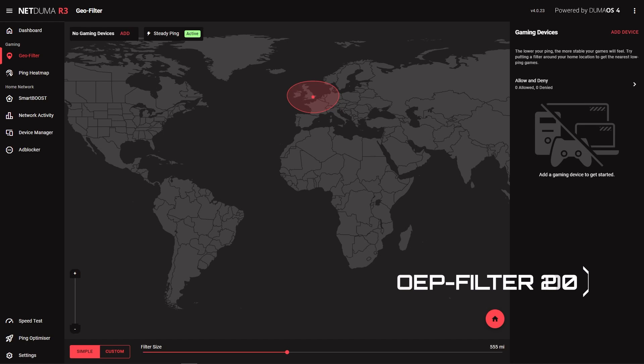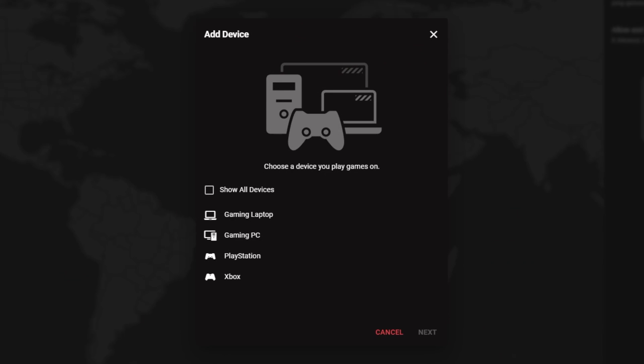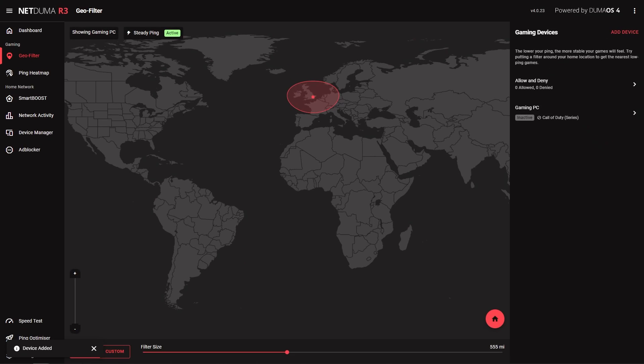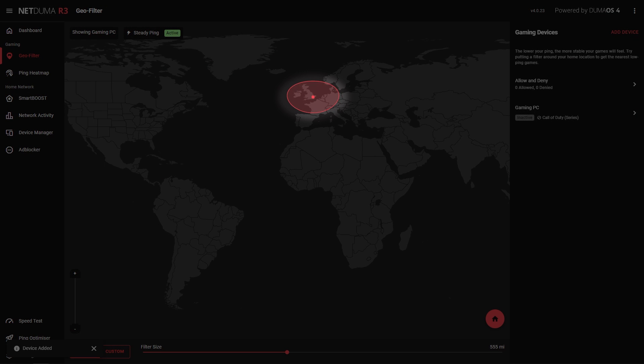It would only make sense to start with our biggest gaming feature, the geo filter. You'll want to add the device you are gaming on by clicking here. Select your device and then select Call of Duty as the game you want to filter. Now this is set up — when we search for a game in MW3, you will only connect to servers that are inside your filter radius.